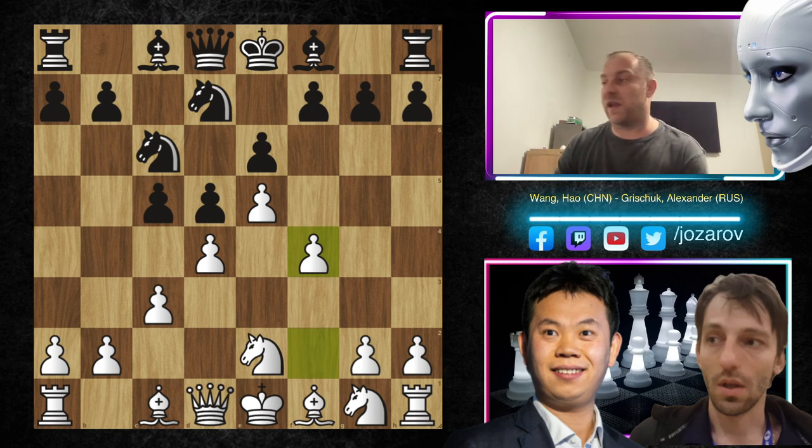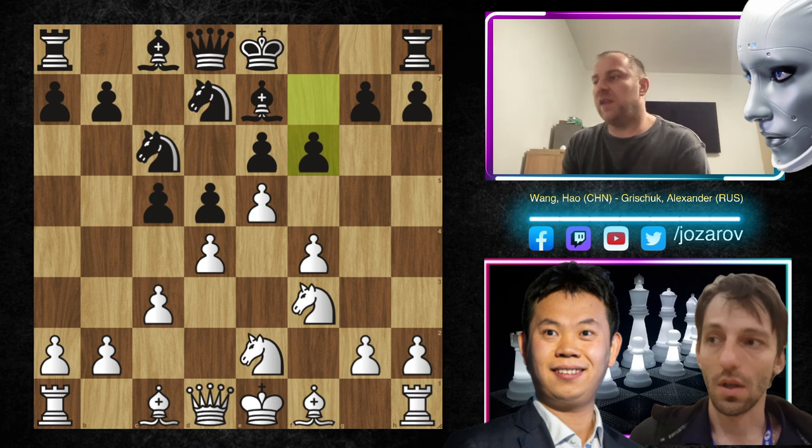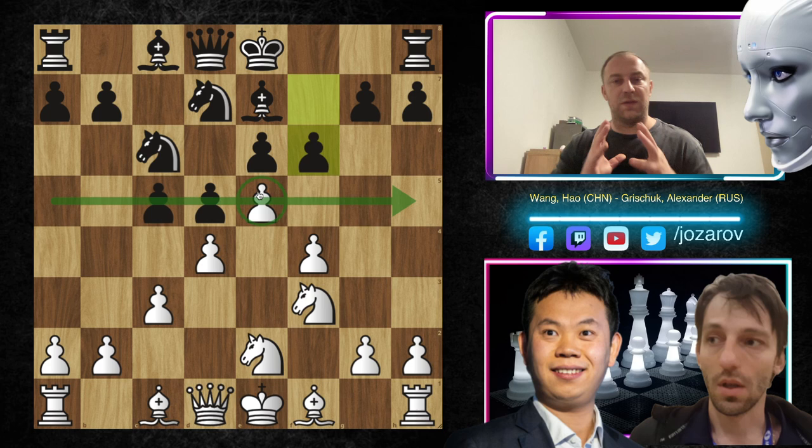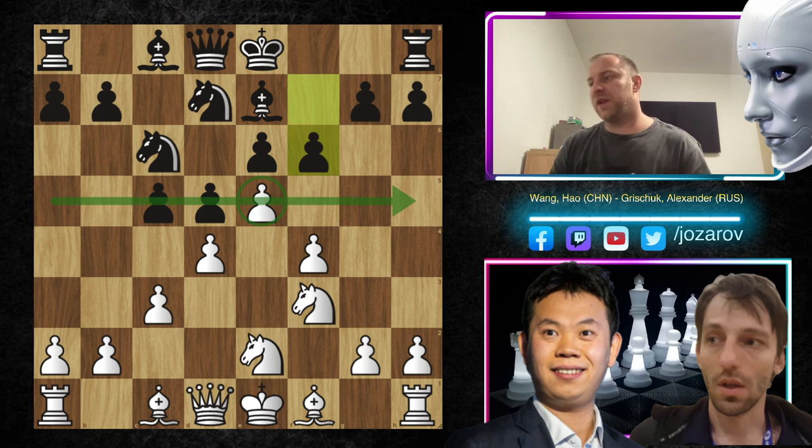As we said, white is attacking the kingside, black is attacking the queenside. Be7, Nf3 — standard stuff in the French defense. We have now f6 by Grischuk. It's a natural idea to break this pawn chain that white has built on dark squares, the space advantage, because white has a dominant position built around the square e5. You want to break the position with f6 — an aggressive approach by Grischuk.